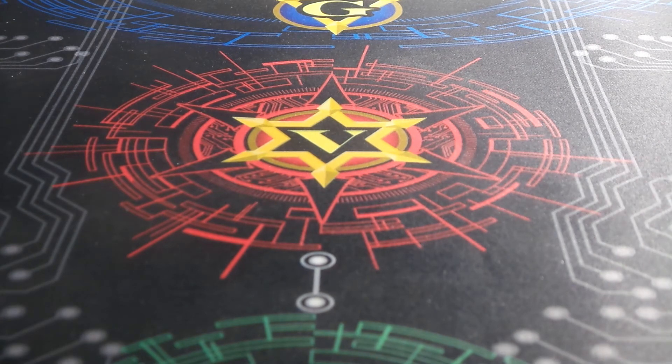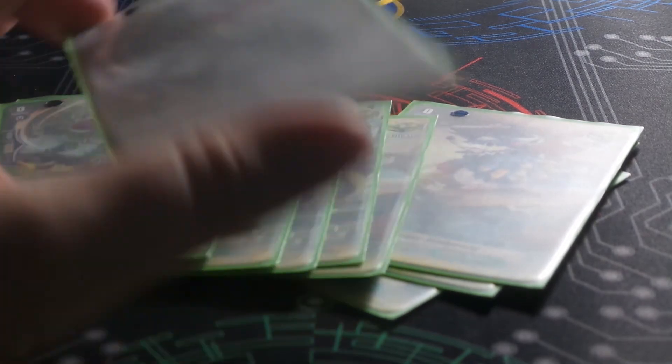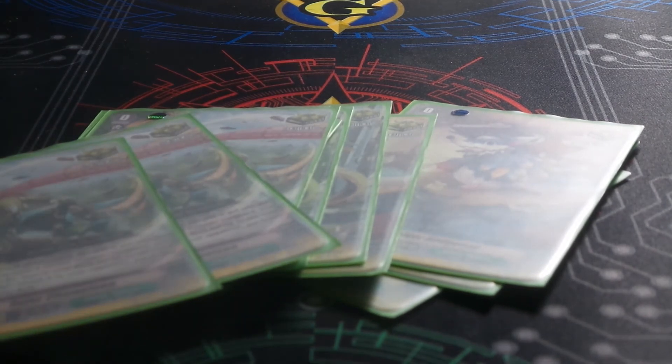For the trigger lineup, I'm doing 12 crits. I don't think this deck needs any draw power — it generates enough draw power on its own, and with all the drawing the deck does, you don't want to draw into a draw trigger. These are all 10 shields. Sometimes early game you kind of have to fight mostly with the Vanguard column, and if you're going to do that you might as well be critting them so you're putting out damage at the same rate as if you did have rear guards. And when you're hitting really big numbers later, if crits back them up it's a lot more threatening. And then last, obviously, is our four heals.